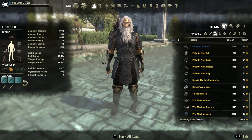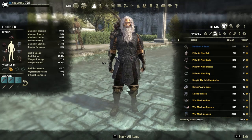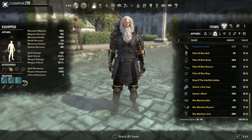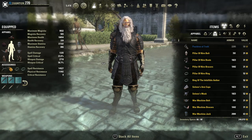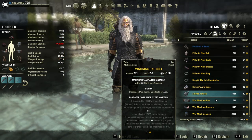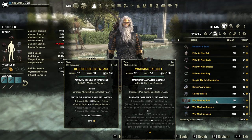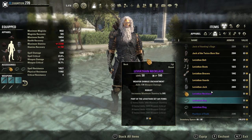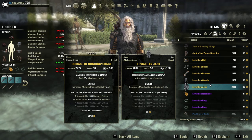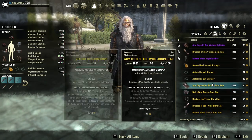If you're running in a really optimized group and somebody's running Nightmother's Gaze and Sunderflame, you can actually replace Twice Fang Snake with one of the other viable sets. These sets, which can also act as a replacement for Hunting's Rage, include War Machine — which gives Major Slayer for you and your two closest allies — Leviathan, which will be best once you get it in the right daggers, and Vicious Ophidian.